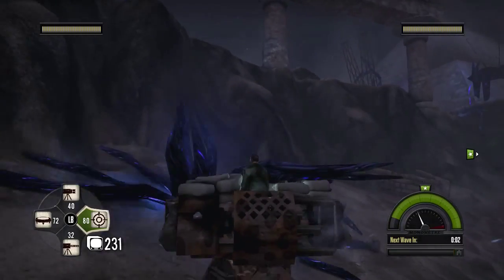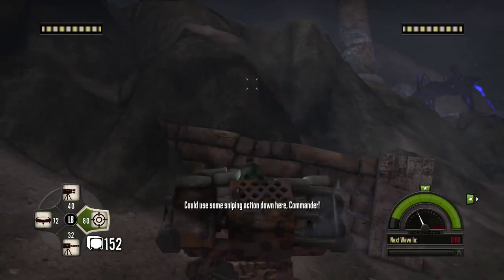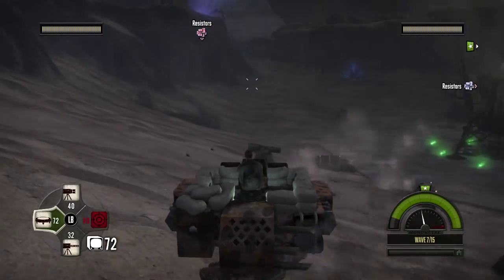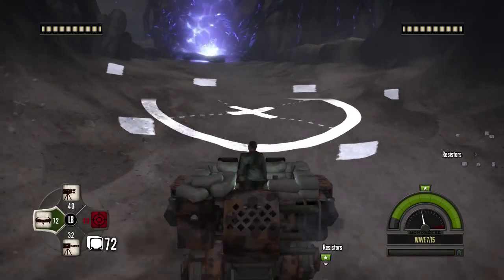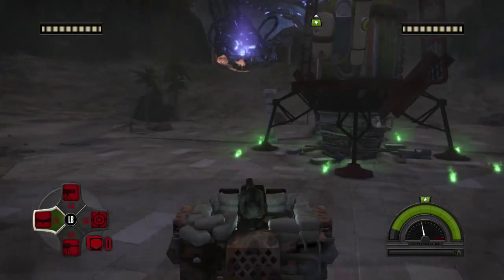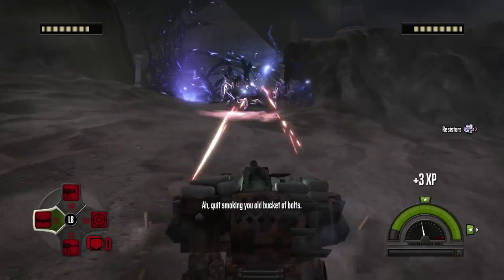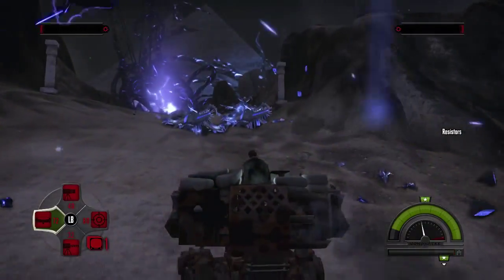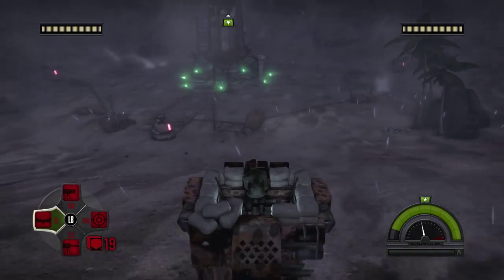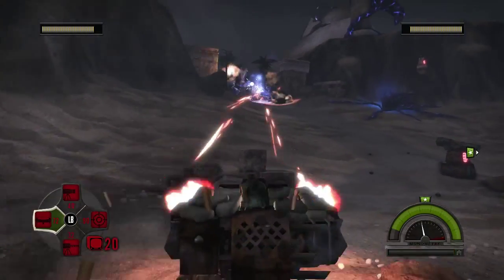I'm going to start laying out sniper turrets now to help with the stuff that spawns in the center. I believe we have this place set — needs a mine. We're missing a machine gun turret... no, I think we've still got all four. Those machine gun turrets are there to keep the stuff that spawns in the middle from shooting at the base more so than anything — and knobs. Knobs are always good to deal with.